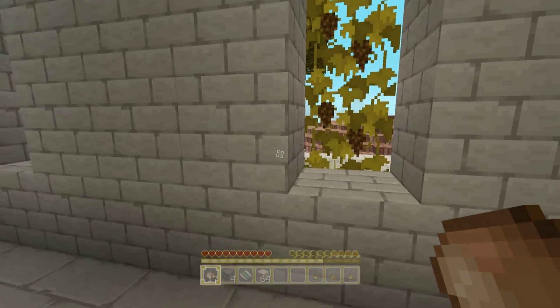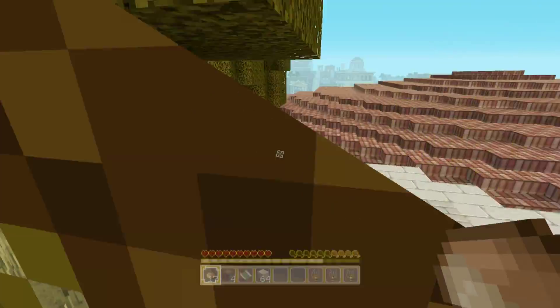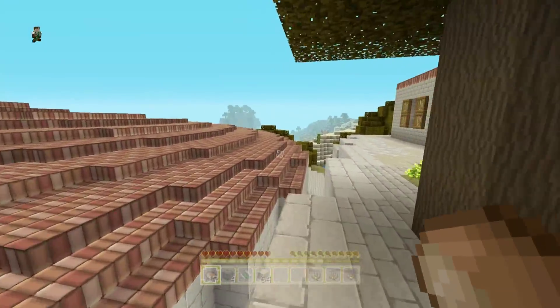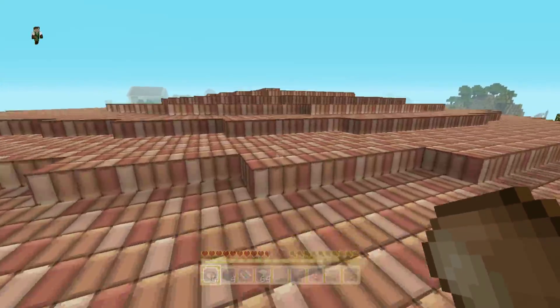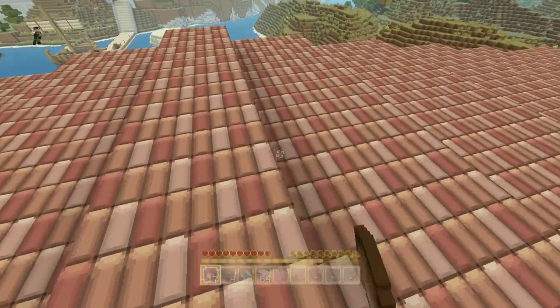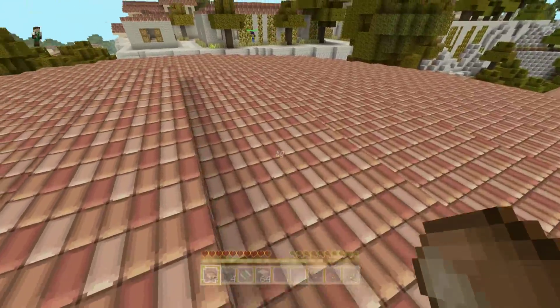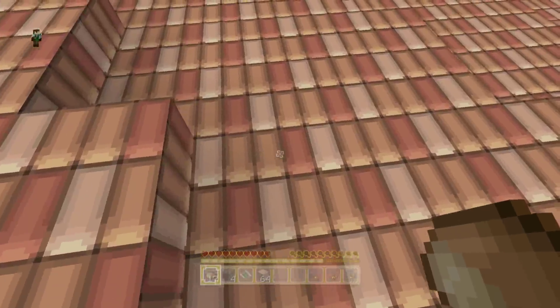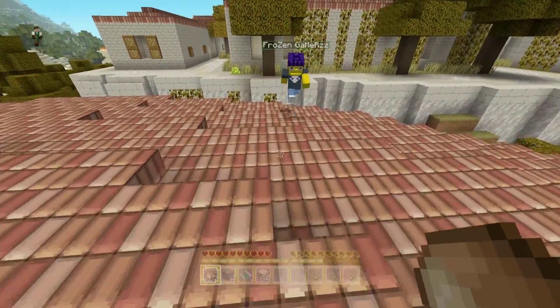Oh, there's a house here. I don't think 4J did the interior — they're one of those guys, they don't do the interior. Oh, I can get on top of the roof, on top of the tiles. I love the tiles, look at that. I think we can make really nice roofs with this. Look at the tiles — it actually looks like each and every one of them is a tile. It's pretty cool.